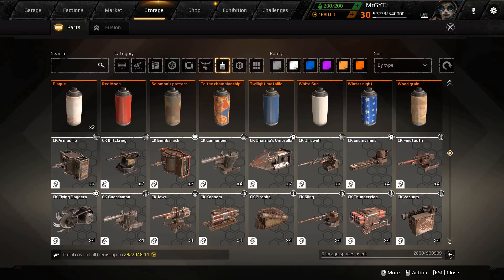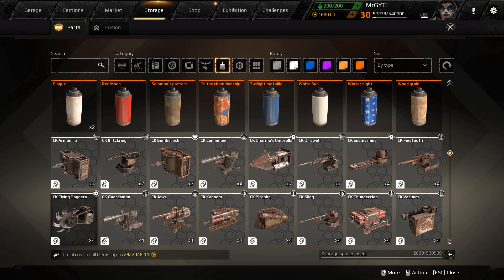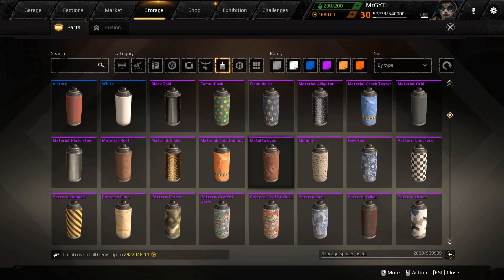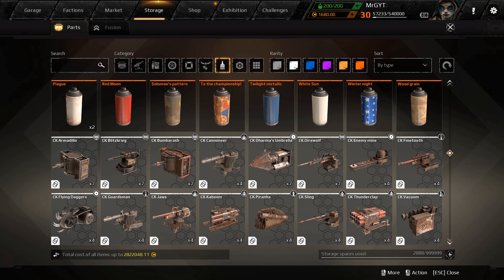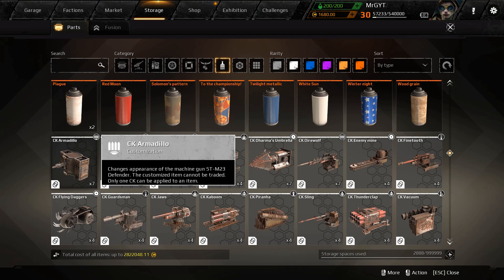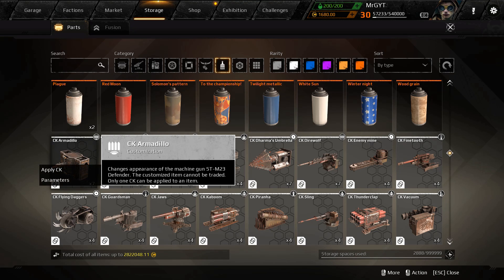Good morning, Wasteland. Mr. G here, bringing myself a piping hot cup of coffee and you guys a piping hot cup of customization kits. In Crossout, we're gonna look at the majority of the customization kits available. They're here on my promo account — I don't have every single one, some are server-specific, but I've got just about all of them so we can take a peek.